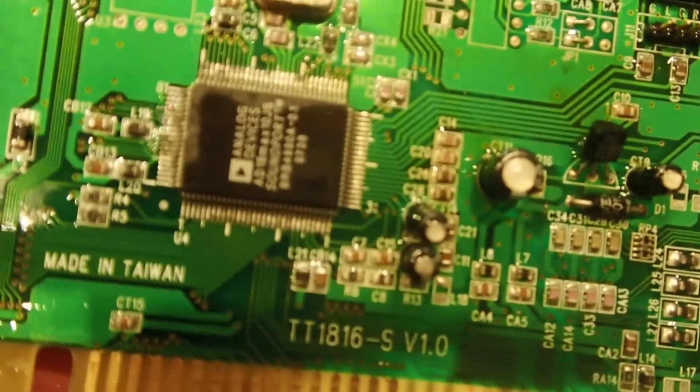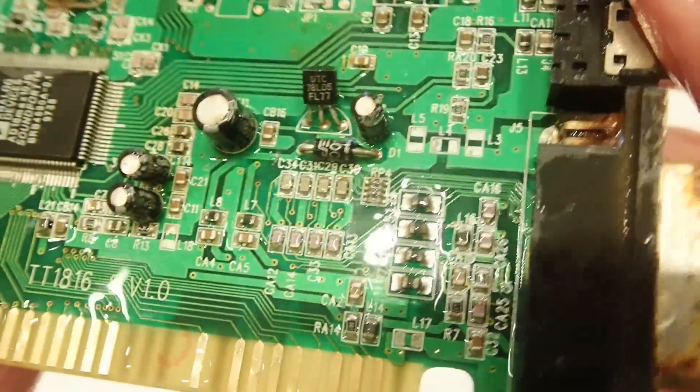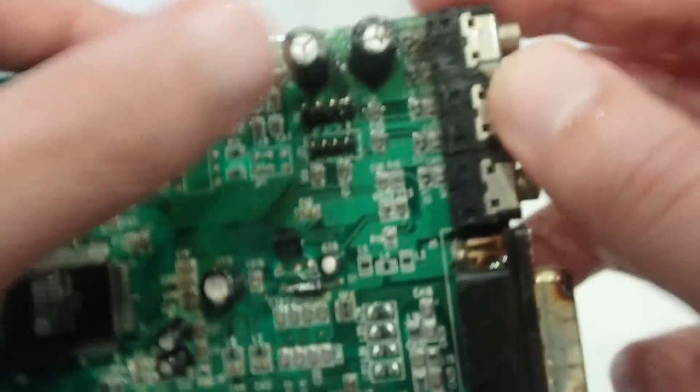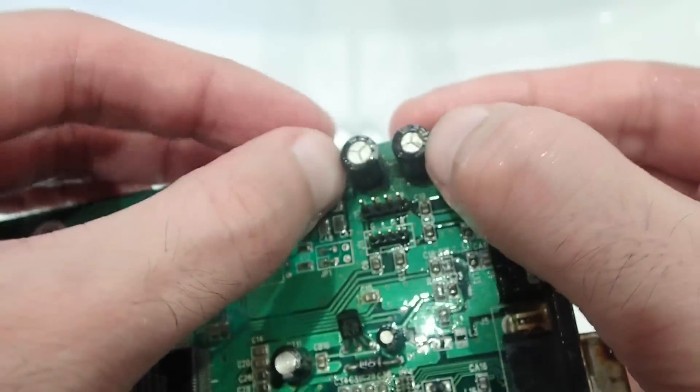After washing the card with a toothbrush and soap a couple of times, most of the rust went away and left a relatively clean PCB. The caps seem to be slightly blown and probably leaky, but all in all it looks promising already.